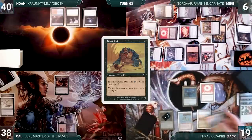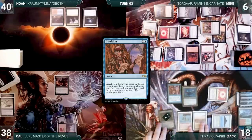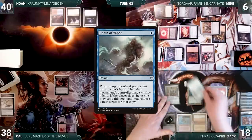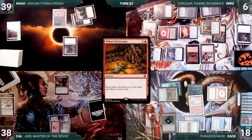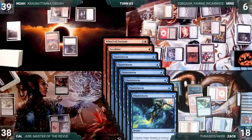Zac draws and starts his turn by cracking Wooded Foothills, paying a life and fetching a Tropical Island. With Mike having the win in his hand, Zac tells Noah that he has a way to stop Mike but he isn't going to like how. Noah asks if Zac is going to win instead of stopping Mike. Zac says no and casts Intuition targeting Noah. Noah, sitting with Opposition Agent in hand but lacking a clean way to use it, lets Intuition resolve. Zac fetches Underworld Breach, Savine's Reclamation, and a Wheel of Fortune — Noah begrudgingly gives Zac the Wheel with Breach and Reclamation going to Zac's graveyard. Zac casts Chrome Mox, imprinting Chain of Vapor. He casts Wheel of Fortune. In response, Noah cracks Scalding Tarn, pays a life, fetches a Volcanic Island, and flashes in Opposition Agent. Still in response to Wheel, Noah casts Pyroblast targeting Thrasios. In response, Zac casts Flusterstorm, with all copies targeting Pyroblast. Blast is countered and Wheel resolves — each player discards their hand and draws 7.